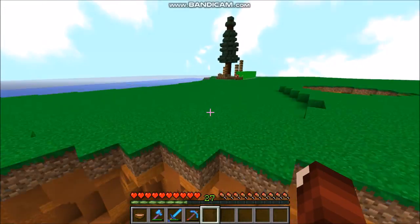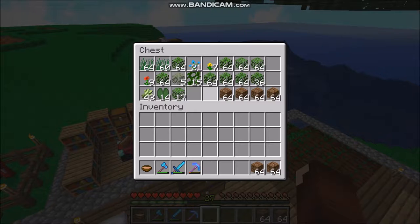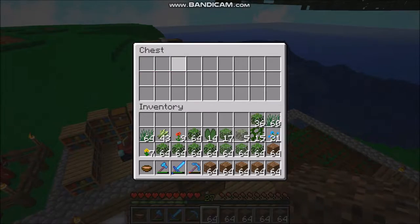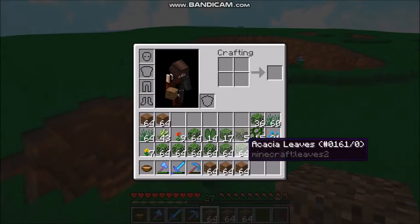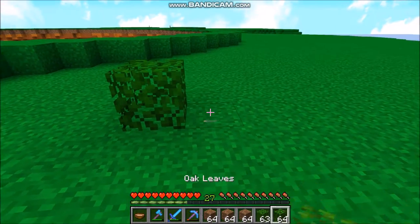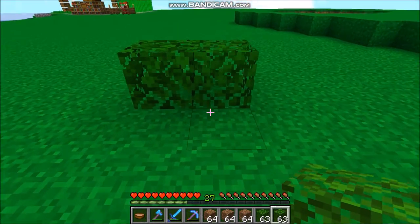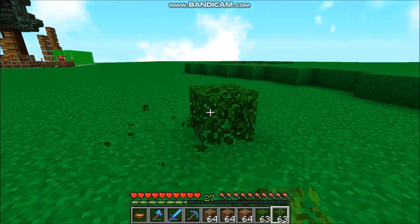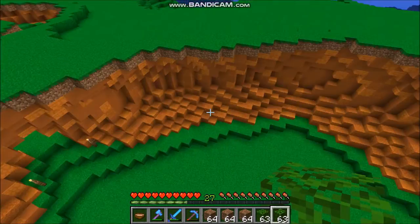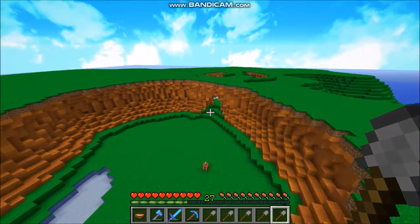I'm going to get myself some resources. We've got a chest full of green stuff, and some coarse dirt. I've been flying around the world trying to get some flowers of different varieties, some vines, lily pads, grass, and that kind of stuff. Oak leaves and acacia leaves together look so amazing - they're basically the same but have a very slightly different texture, and that's perfect for what we're doing here. First thing I want to do is get some paths in place, because I think we have the path blocks - path blocks can make things look a lot better. This is the entrance, so I'm going to start all the way over here.